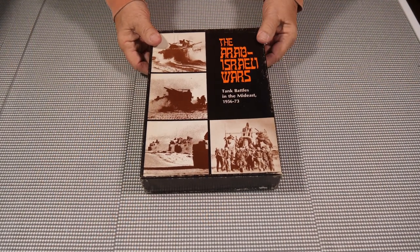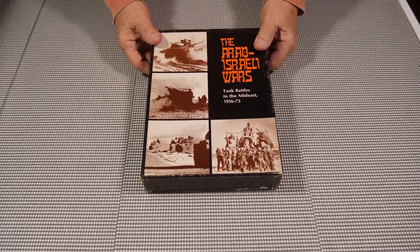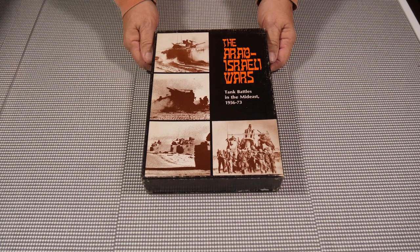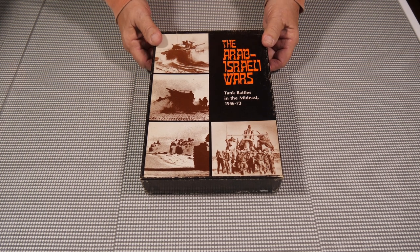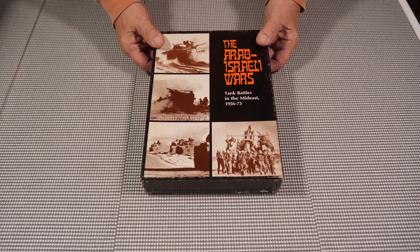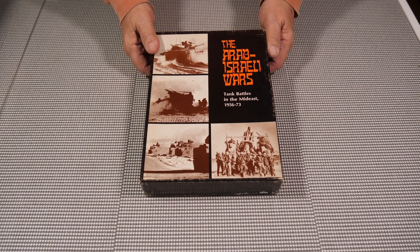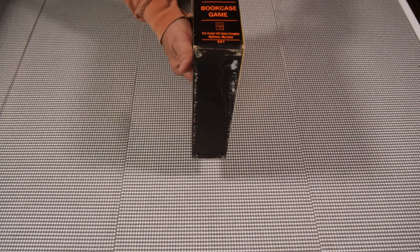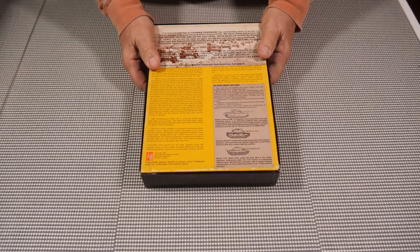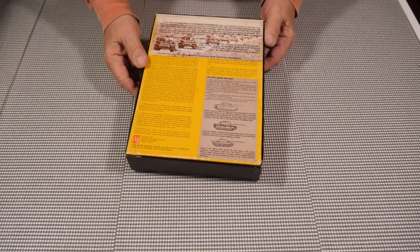This is a used copy of the Arab-Israeli War, tank battles in the Middle East 1956 through '73, by Avalon Hill. This is the third in the series of the Panzerblitz/Panzer Leader games. I picked it up used for a fairly good price — around 40 bucks, though originally it came out for about 12-15 dollars with a dollar shipping. It's a two-inch box.